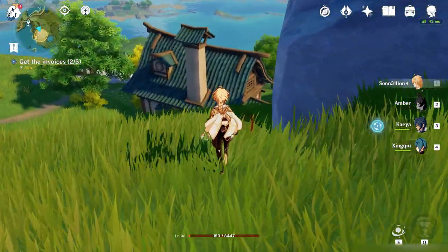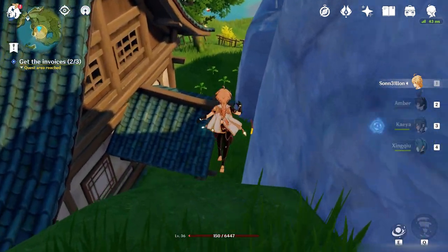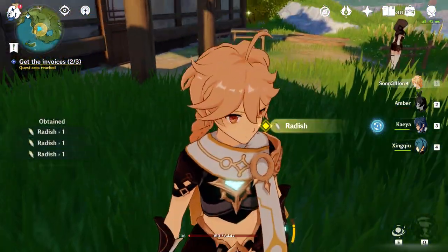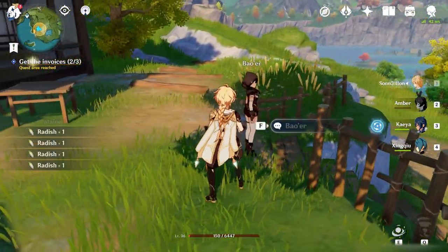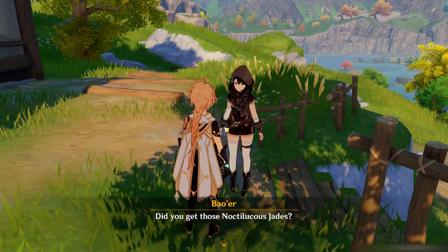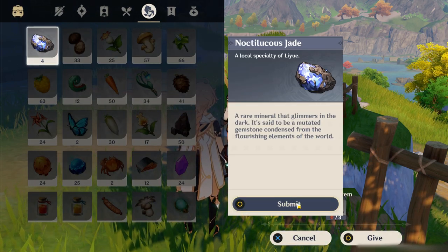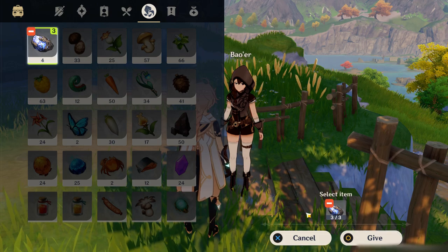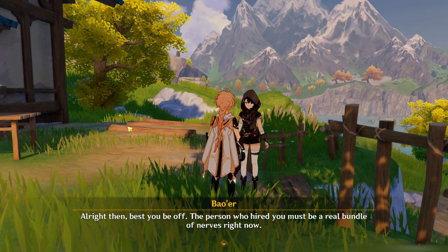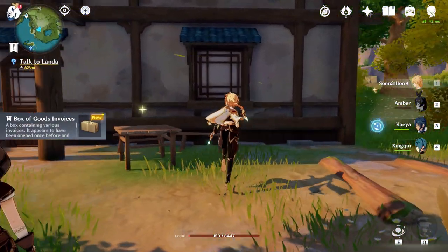Once you get here, this is the little house. This is the lady who's basically blackmailing you. Give her the Noctilius Jade — one, two, three. Take them. Here's the invoices. Take care of him now. So I got the guy's invoices.